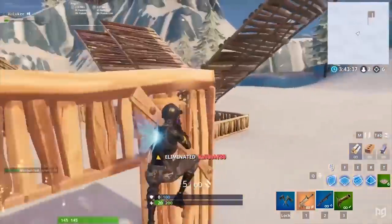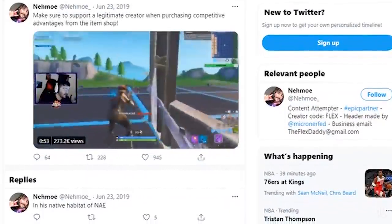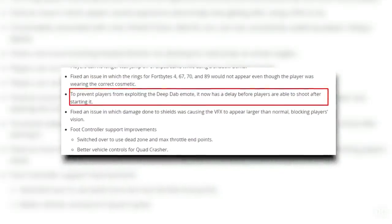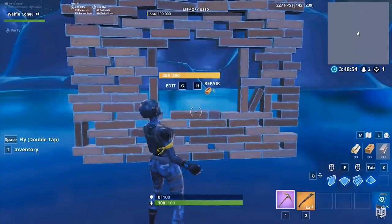Before long, the Fortnite community was getting seriously annoyed. Players flooded Reddit and Twitter with complaints about how pay to win the emote was. And eventually, Epic finally patched its nefarious nature. It took a ton of pressure, but eventually Epic added a delay to the use of the emote, stopping players from being able to shoot right after they used it — stopping anyone from getting the jump on their opponents with a rapid emote-to-shot.